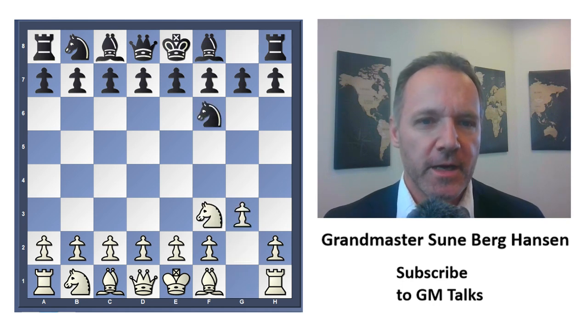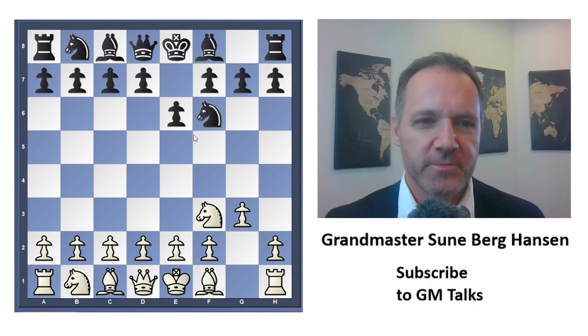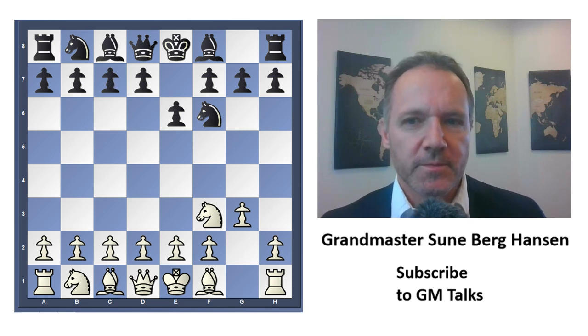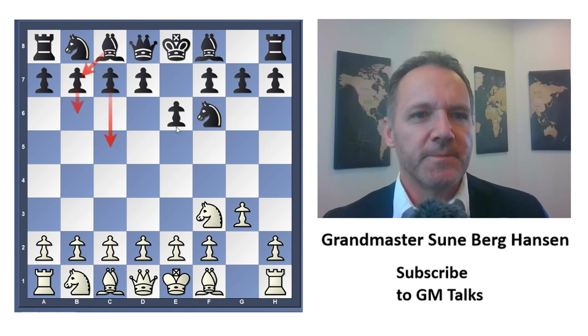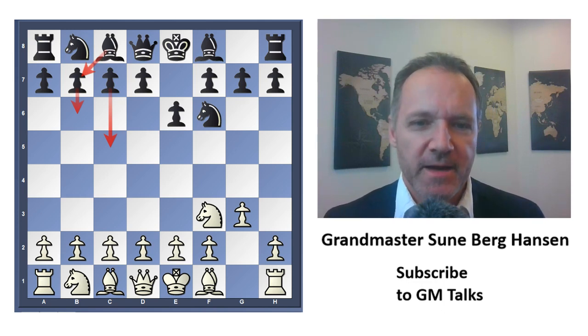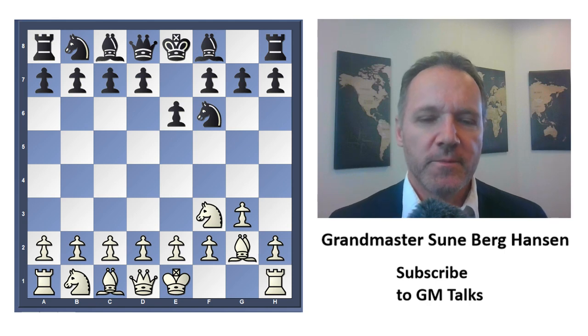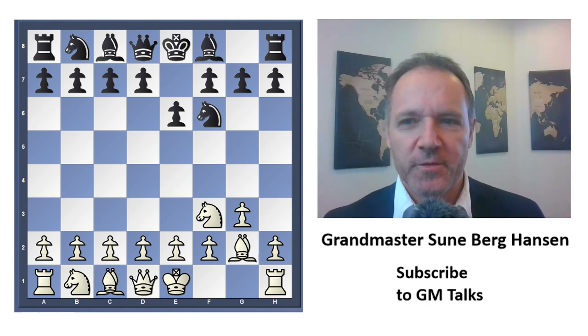I opened with knight f3, knight f6, and I did this because I know that the hedgehog is not so easy to set up, and he wanted to play it. The hedgehog has pawns on e6 and d6, with the bishop on b7 — a typical hedgehog setup. That's why I was very fast to fianchetto my bishop, so it would make b6 a problem for him.